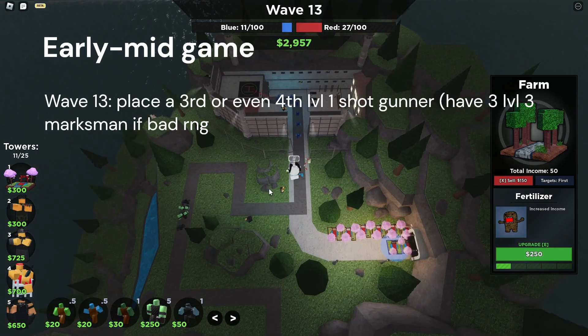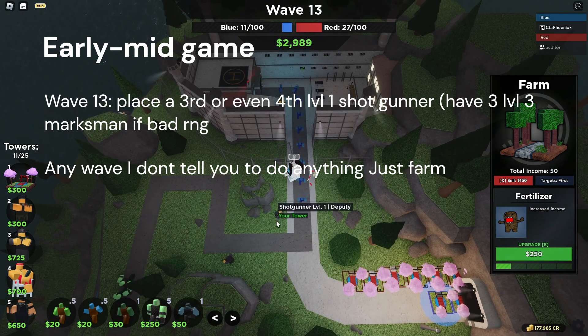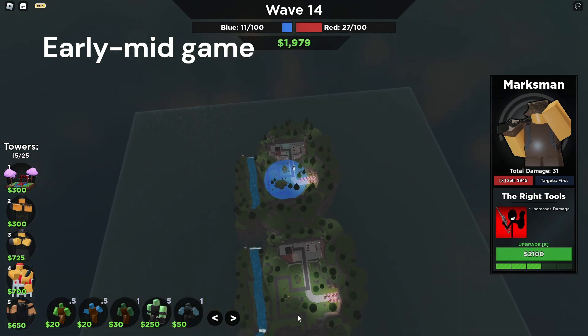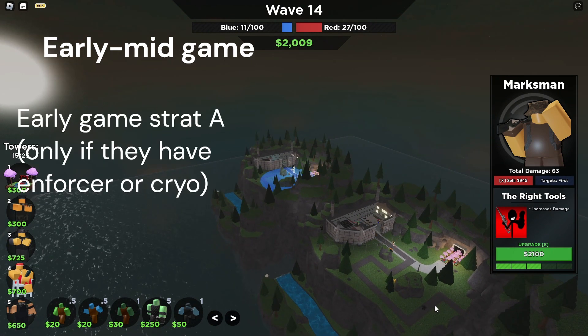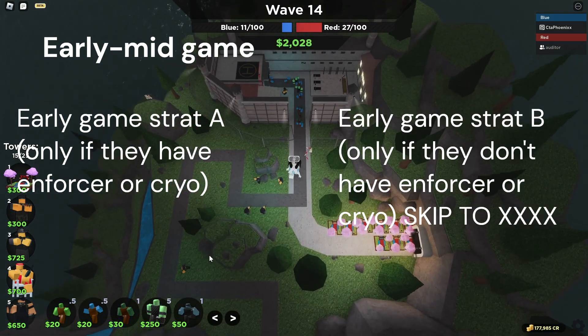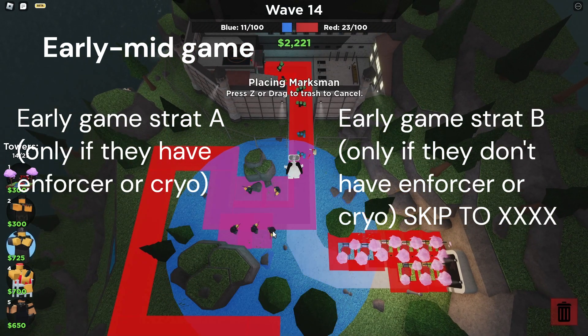On wave 13, place a third Shotgunner to make sure the mysteries get popped, then keep farming. On wave 14, remember my earlier question — there are two different ways to proceed. If your opponent has Enforcer or Cryo, use early game Strategy A. If they don't have Enforcer or Cryo, skip ahead to early game Strategy B, which is most effective against anyone without those towers.